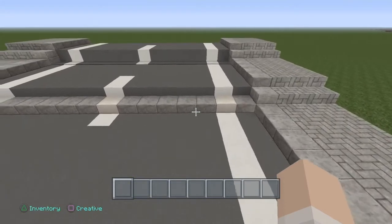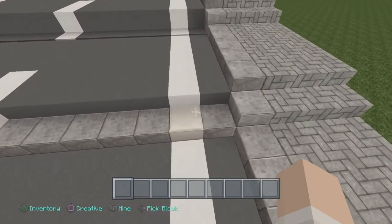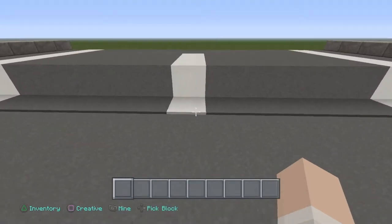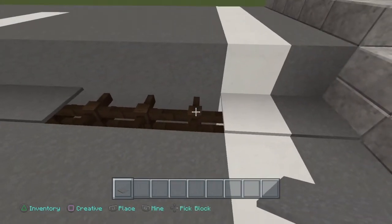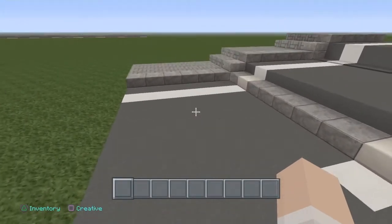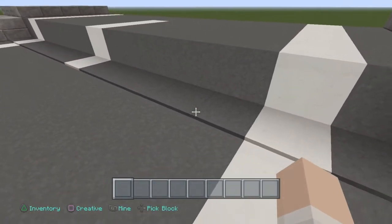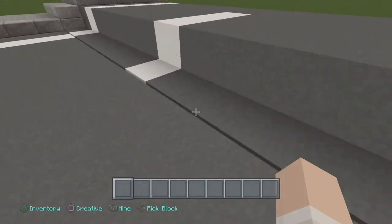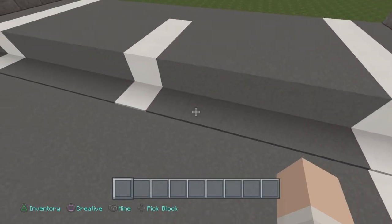Another thing people do when it comes to elevated roads — this is a no-no. A lot of people put half slabs across the road like this — doesn't look right, don't do it. What you need to do is what's here: underneath is actually fence. Put your fence down and then put carpet on top. With the half slab approach you get a step up and have to jump; with the fence and carpet you walk straight up — no jumping involved. Looks more professional, tidier, cleaner. So if you're going to do this for a bridge, do it like that, not like that.